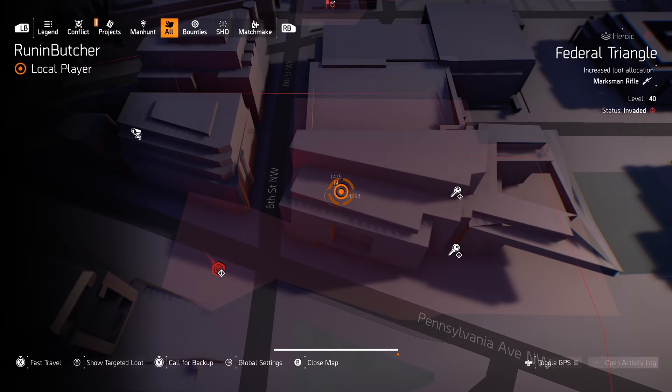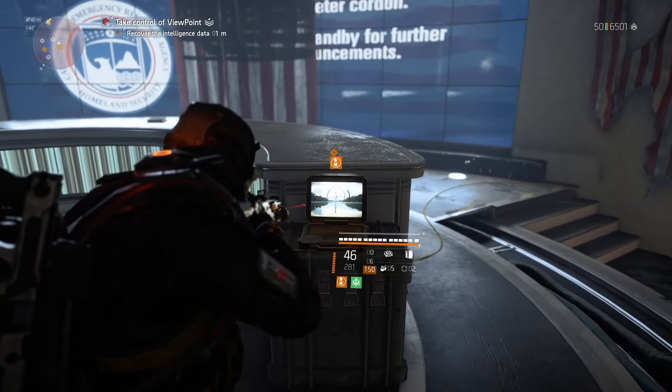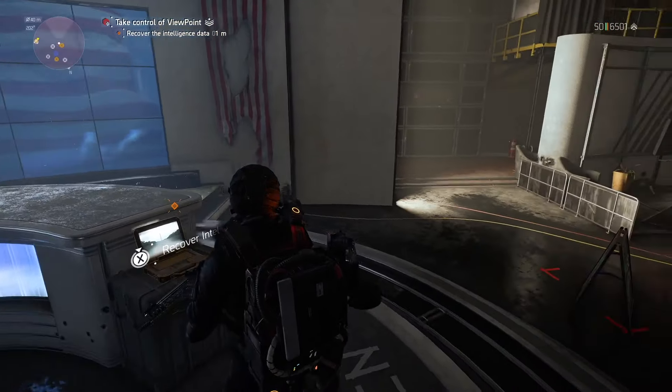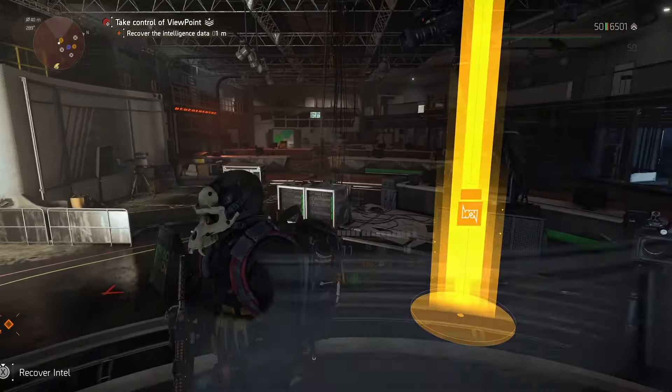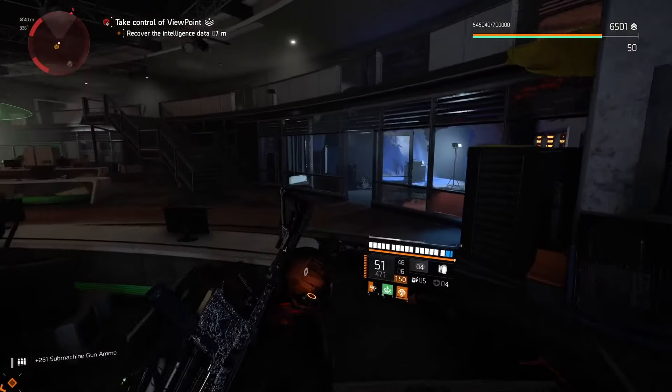We're gonna reach this room — it's somewhere in the middle of the mission. And here you will find a PC, laptop, or console. Step number two: don't activate it. Don't touch it.